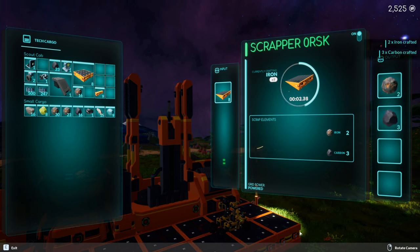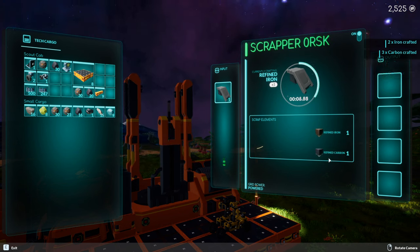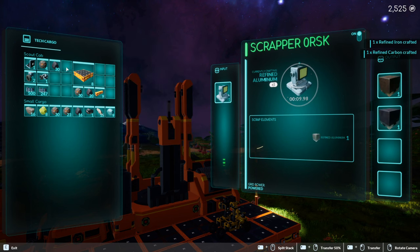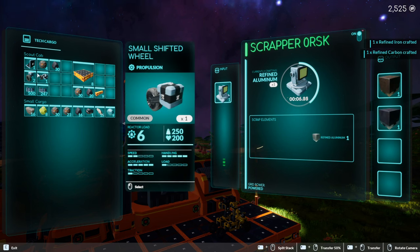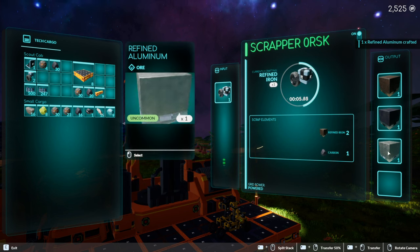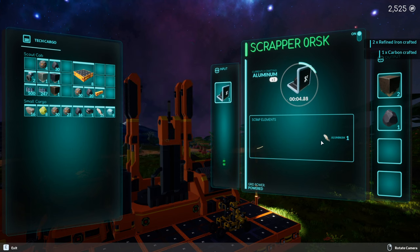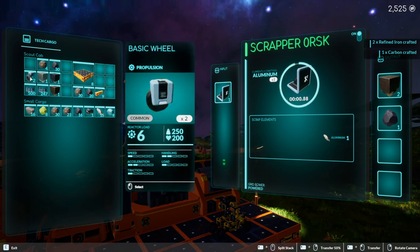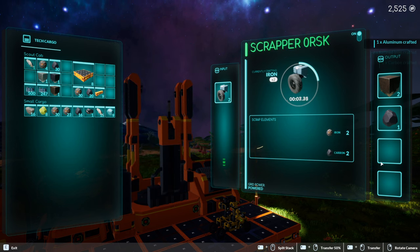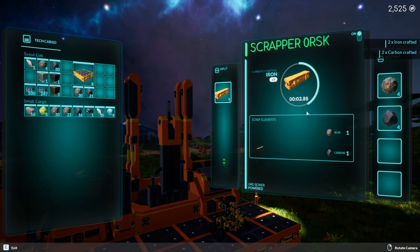Let's do this armor piece - we get refined carbon and refined iron, those aren't too hard to get. The light gets us refined aluminum, that's a little more rare. Small shifted wheel - nothing special. This little piece gets us aluminum - not bad. Basic wheels. Let's throw these last little platform blocks in there and let that run.